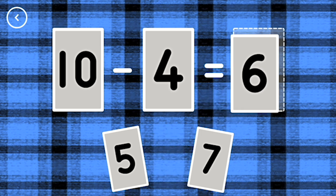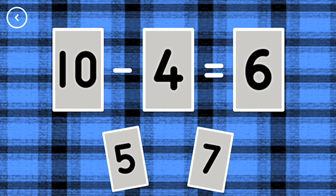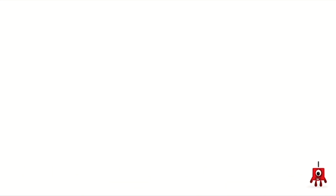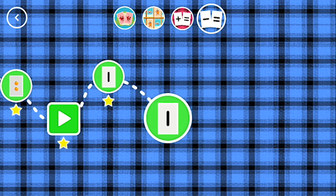Six. Ten minus four equals six. Yes! You've earned a star. A new level has unlocked.